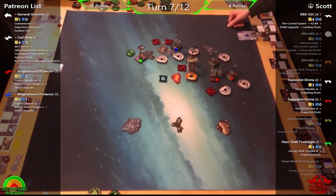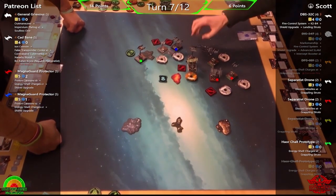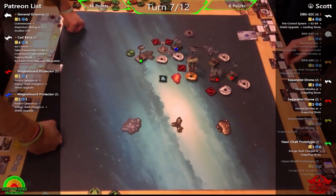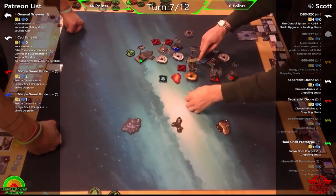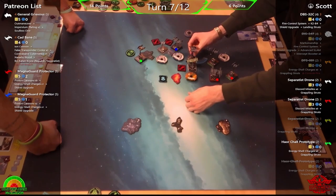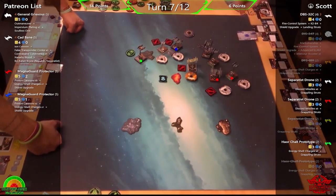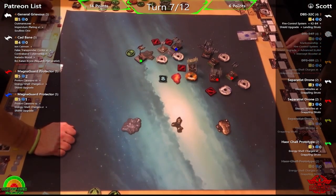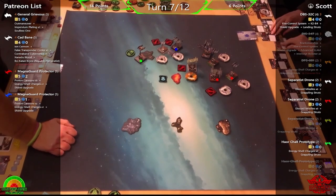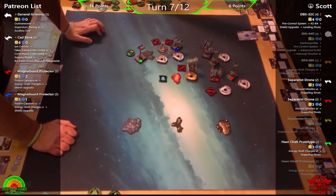Scott showed this trick when the debris fields first came out — land ships at range one so they can share tokens and just sit as mobile turrets. In fairness, it's taken to turn seven to land them, so Scott went for pure offense rather than the stationary approach early on.